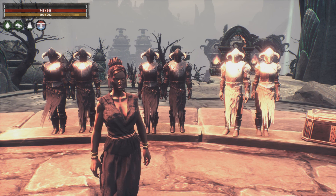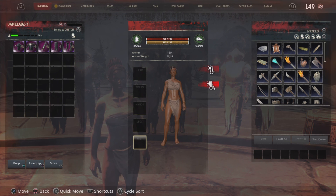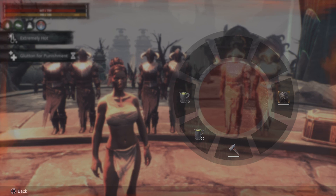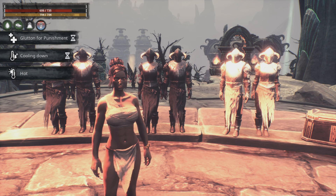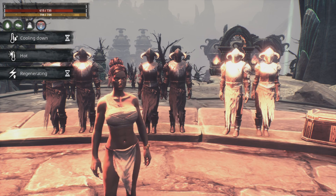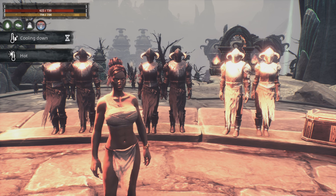Let me remove my armor so you can see what happens with literally no armor on. 'Glutton for Punishment' has just kicked in — it says I am extremely hot and I'm losing health. To combat this we can drink some iced tea — about three of those. Now it says I'm very hot, still cooling down, now just hot, and that's me stood here with zero armor.